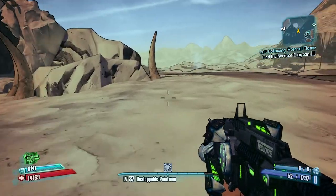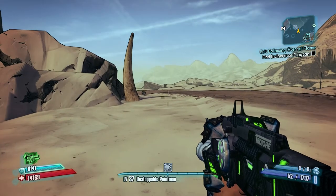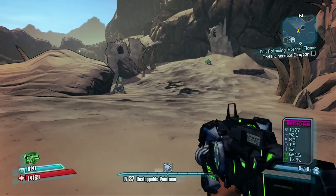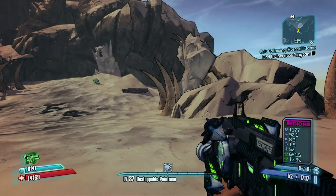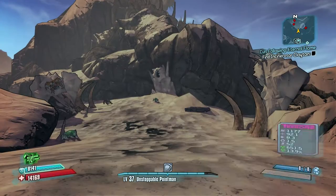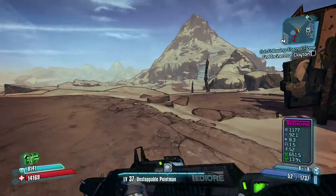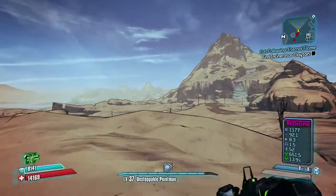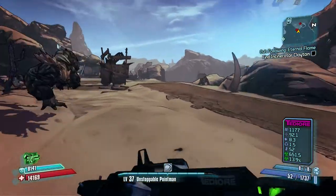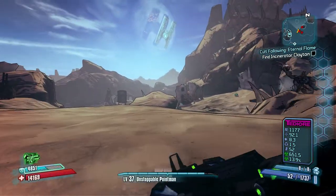First of all you need your weapon of choice, and in my case this is an SMG — a submachine gun. As you can see it has quite good specs: a corrosive chance of 13.9%, a corrosive damage of 651.5%, and a total damage of 1177. It's quite a good weapon.